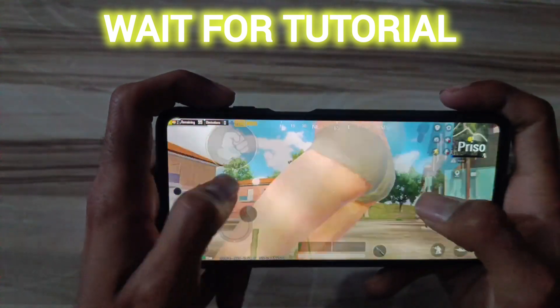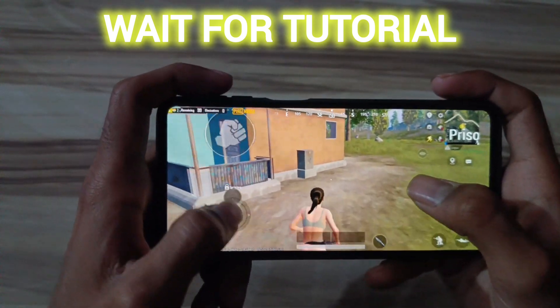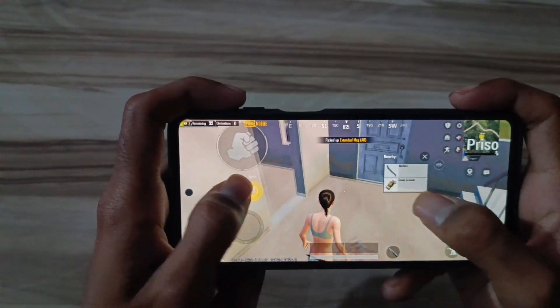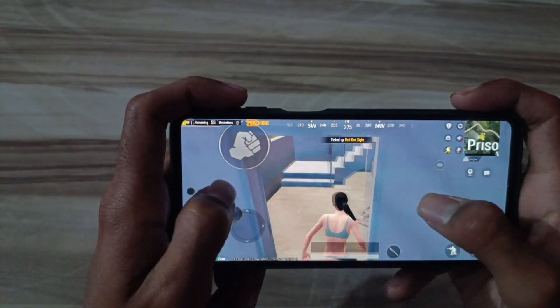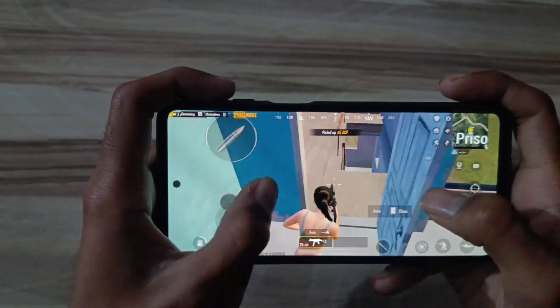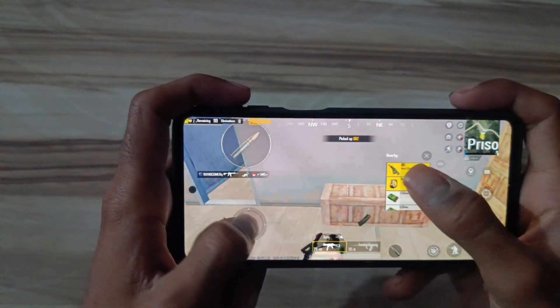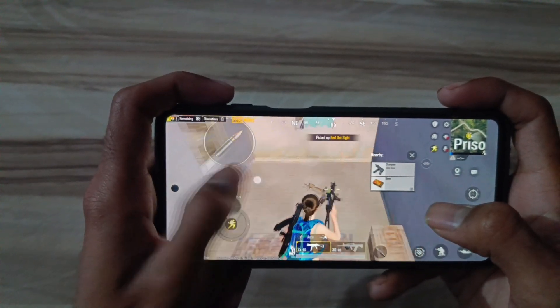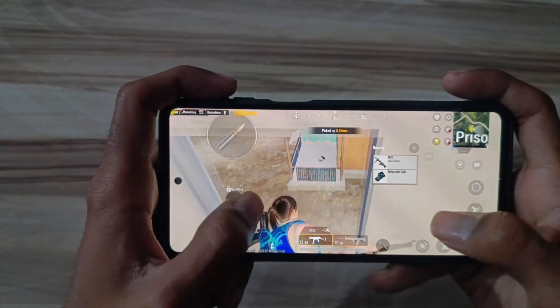Hello and welcome back guys to a new tutorial. Today I will give you a CPU and GPU 3.5 gigahertz performance APK. This is the best CPU and GPU performance APK — it helps to boost your CPU and GPU performance for high speed. You can easily play your game without lag, and it also gives you high FPS and high performance. So must try it, let's start.